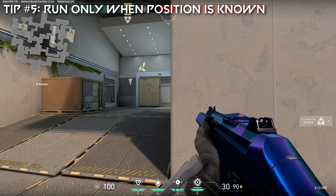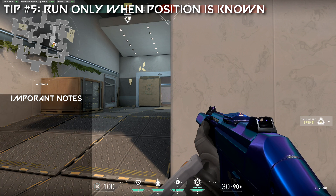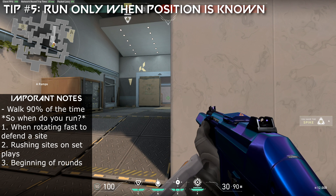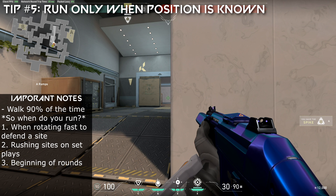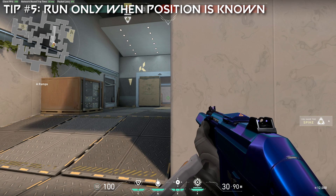Tip number five is once again about the volume of your movement. It is extremely important to stay as quiet as possible — that is why this tip is all about walking. You should be walking as much as you possibly can. Use the little radar indicator of your footstep volume and the range at which it spreads to know when you're alerting enemies. The only times you should be running is when you are actually out of time or when the enemy is already aware of your position. Sometimes you can fake them out by running and then walking your way back into a site. The most important tip I can give to people who feel like they are constantly getting caught out is to walk like 20 times more.